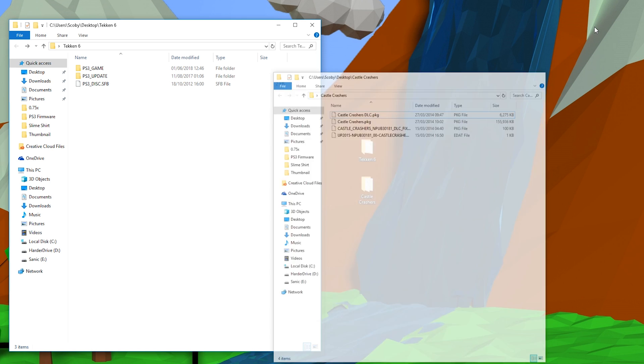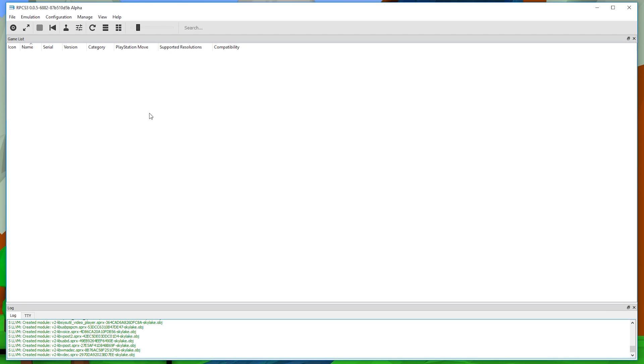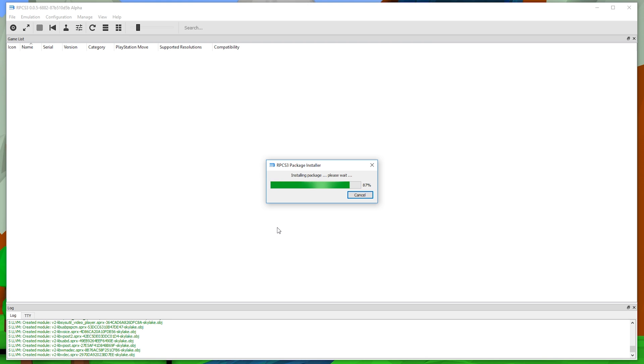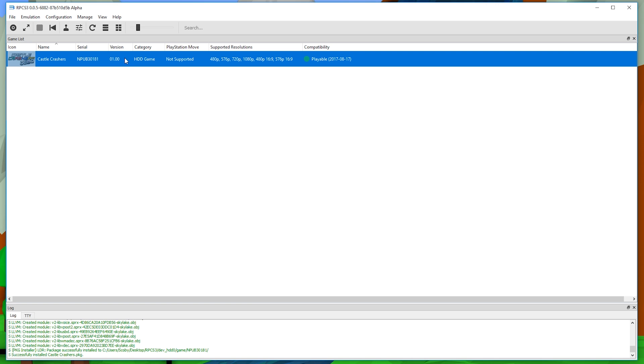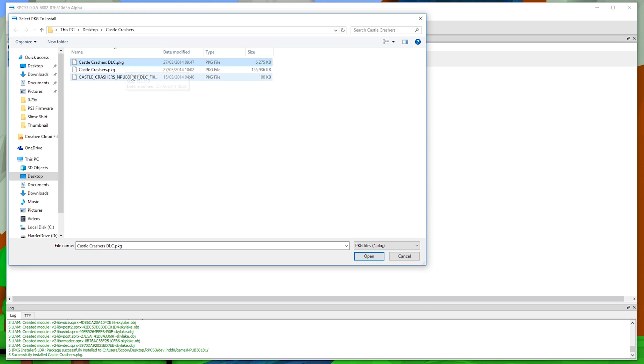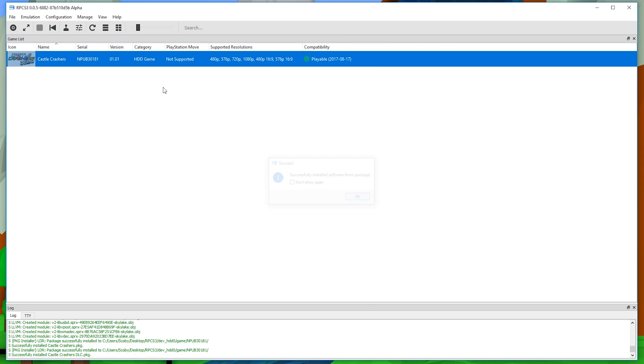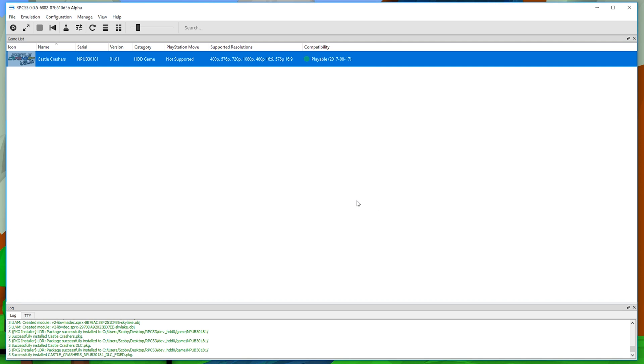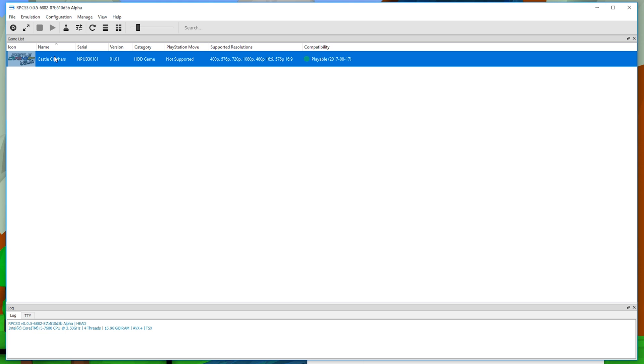I'm not going to show you where to download games today — a quick Google search will help you out, and they're surprisingly easy to find. To install a PKG file, open RPCS3, go to File, click 'Install PKG,' and locate your PKG file. Mine is in my Castle Crashers folder — castlecrashers.pkg. Click Open and it will install. Some games come with additional DLC or a fix file — go to File, Install PKG again to install those. Some games won't run without the fix file, so there's a bit of trial and error depending on the game.